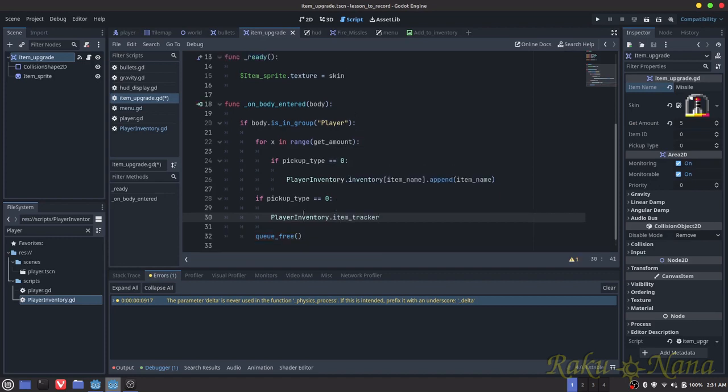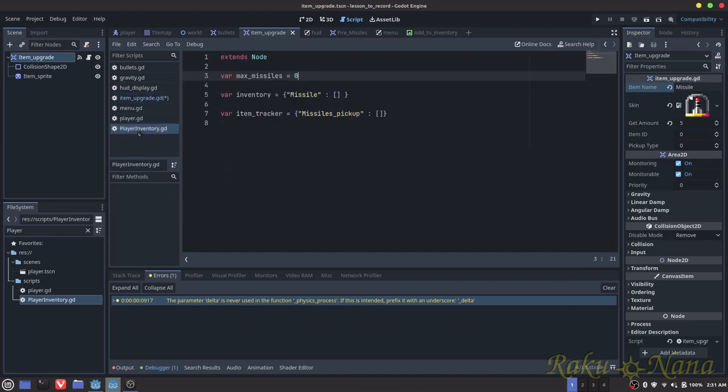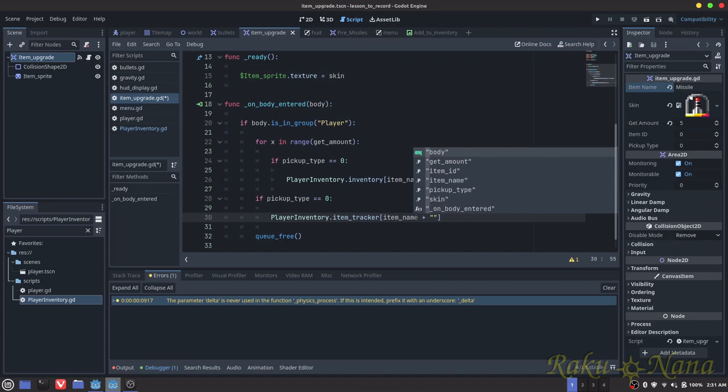What I want to do is grab that item name, and then I'm going to add something here — missiles pickup. I'm going to do S and then pickup — dot append and item ID.